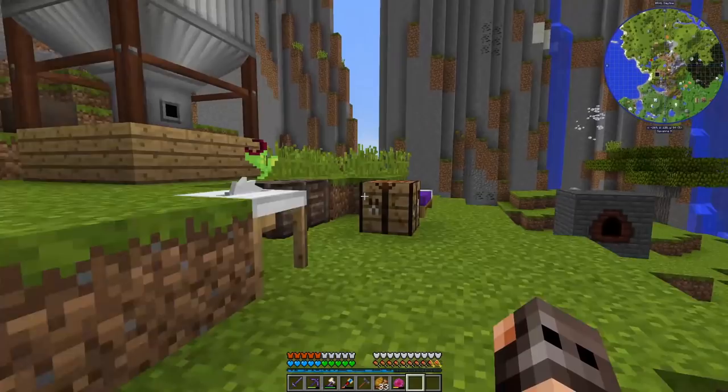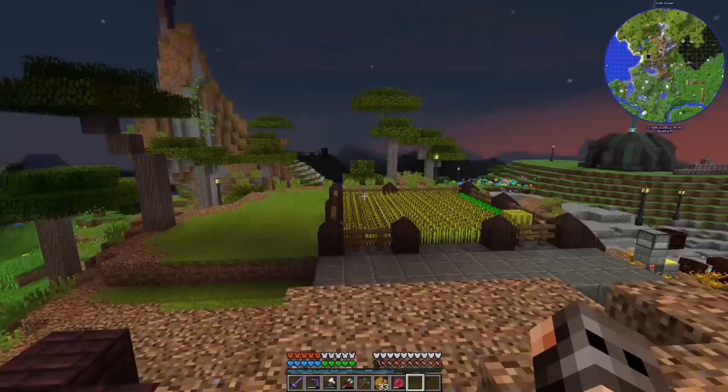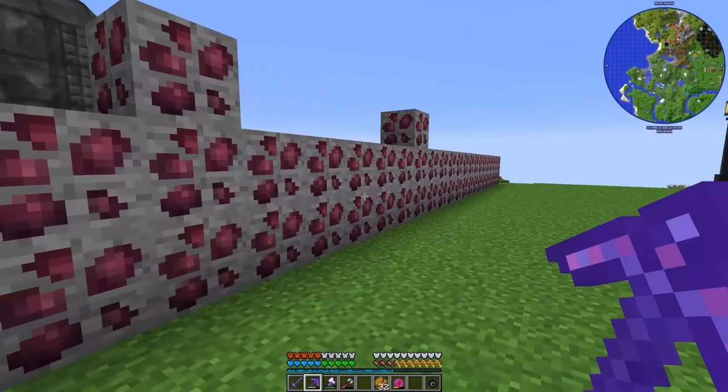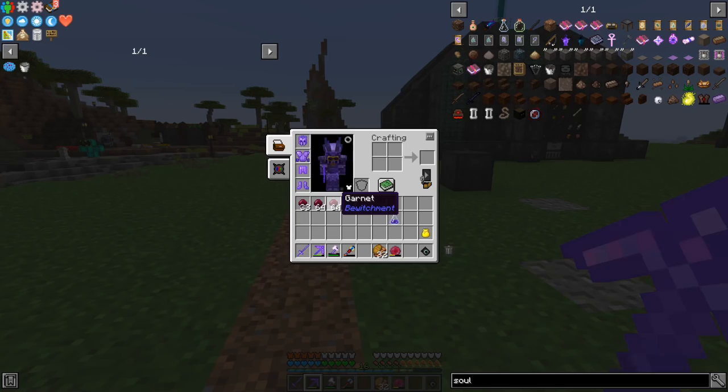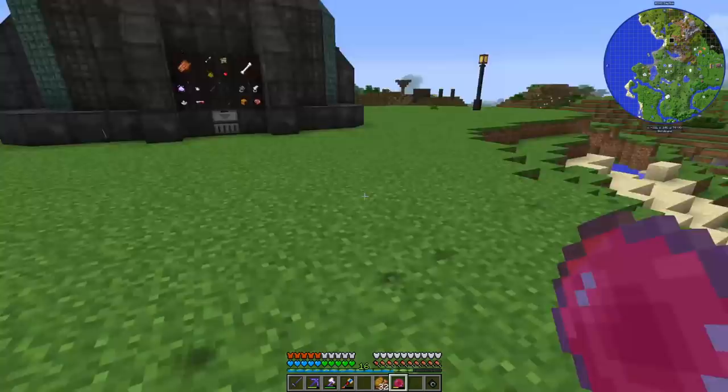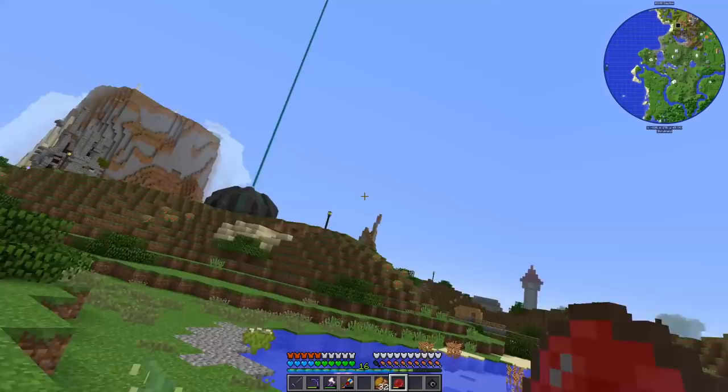Now that we have access to treated wood we can work a little more on our colony, because now we can make barbed wires, flamethrowers, and guns to protect our villagers from bandits. Garnets look nice but they're extremely rare - you need nine of them to make a block so it's very expensive. Our next project is to set up a new mob farm - the current one provides basic loot and now we need some specific loot.